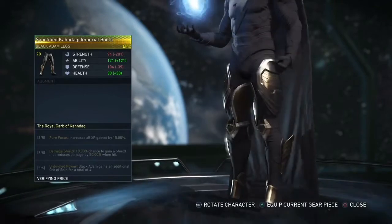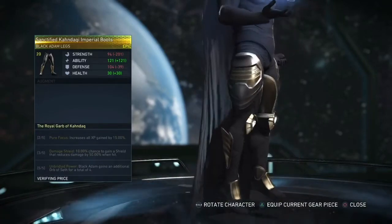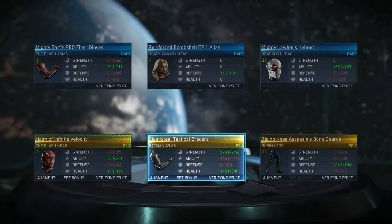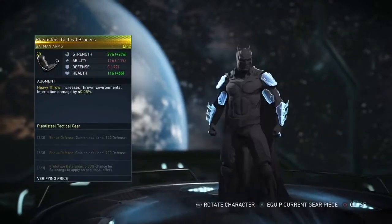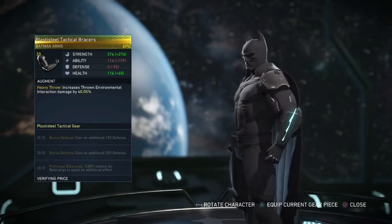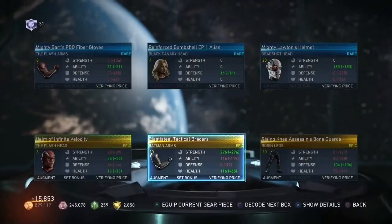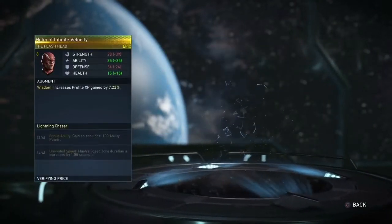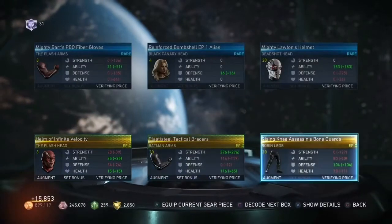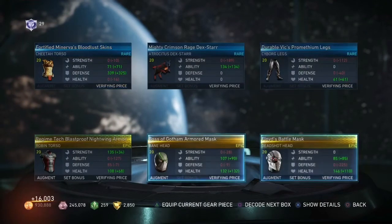Oh my gosh, look at that — I might have to pick up Black Adam just because of his gear looking so beautiful. Some Batman gear — I'm definitely gonna be needing some epics. Oh, it's got a little light to it. Okay. Flash — nah, next. Boy's battle mask — already got that, damn.